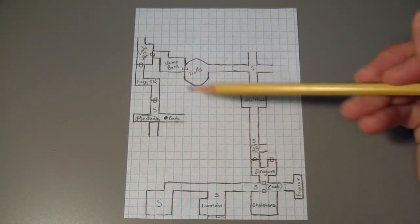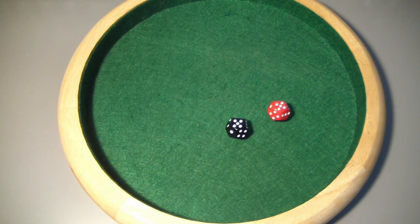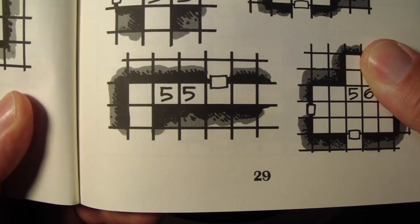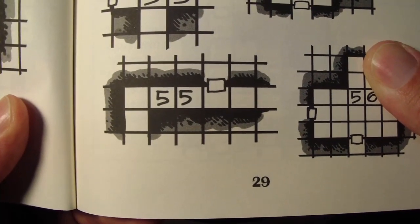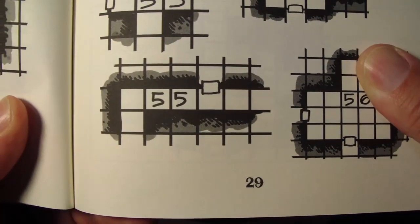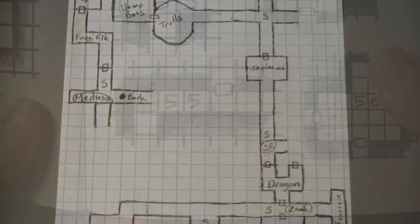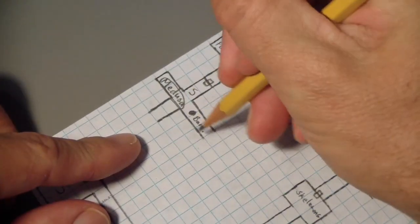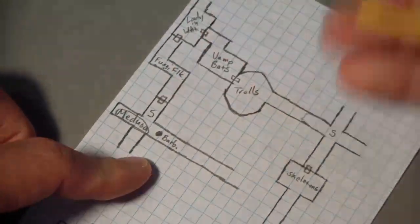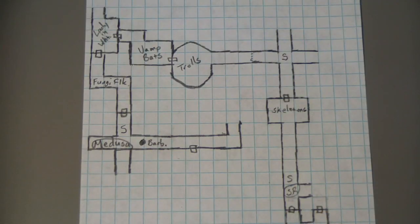With that said, I think I'm going to head to the east and see what we find. We rolled a 55, which gives us a corridor with a door. I have to choose how I want to rotate this — I think I already have an idea. We have our corridor placed down.